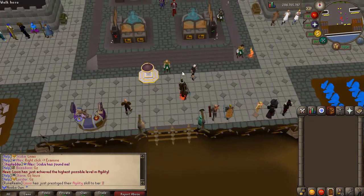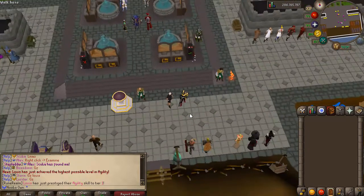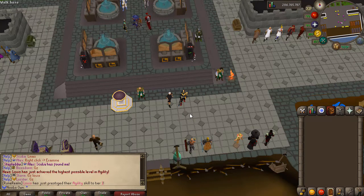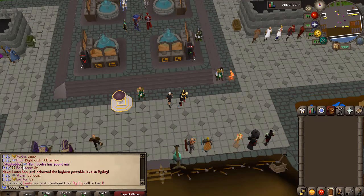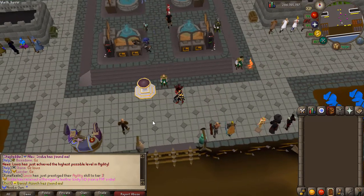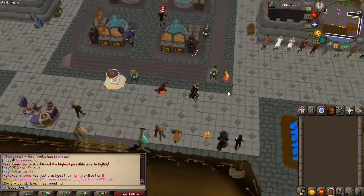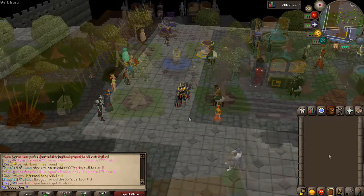Recently they added Prop Hunt — the owner hides into an object and wanders around the map during a live stream. If you examine him, it gets announced to everyone. The first player to find him gets a reward. It's a really cool custom mini game not seen on other servers, making it unique.